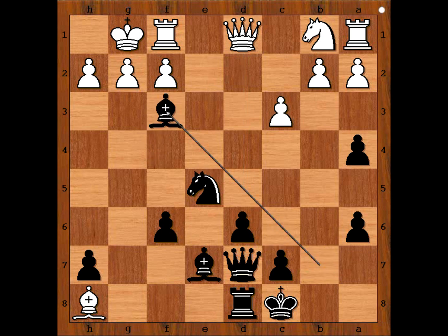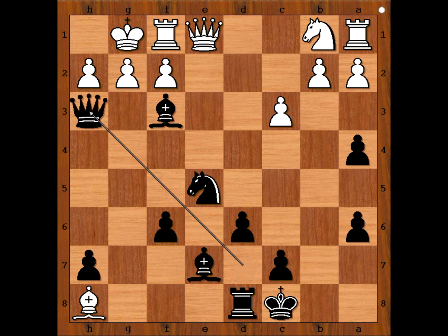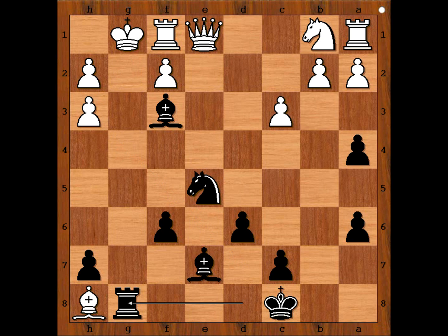b2, f3, pawn takes bishop. What if pawn doesn't take bishop? If queen to e1, then queen to h3, threatening checkmate. Pawn takes queen, rook to g8 check, bishop to g7, rook takes bishop check, mate.